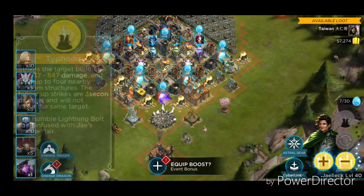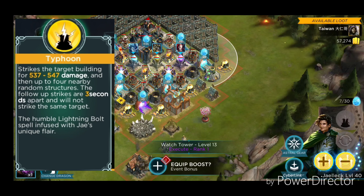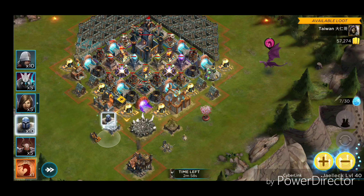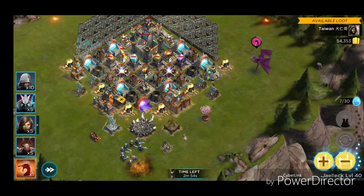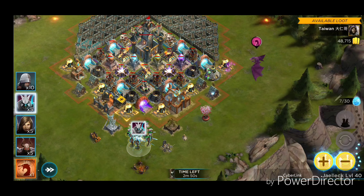The third and final power is called Typhoon. Typhoon will strike the target building for a certain amount of damage and then strike up to 4 nearby random structures. The strikes happen 3 seconds apart and it will not strike the same building twice.